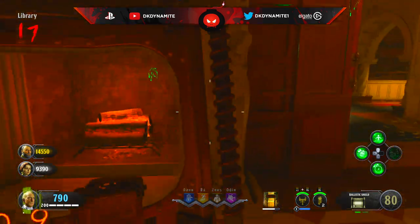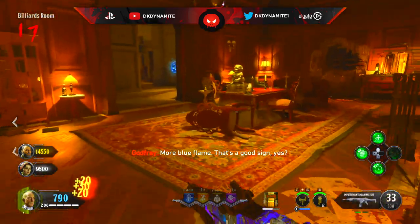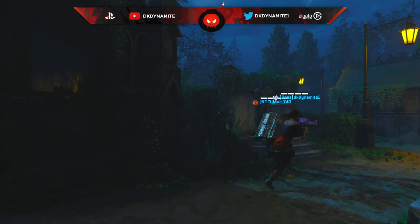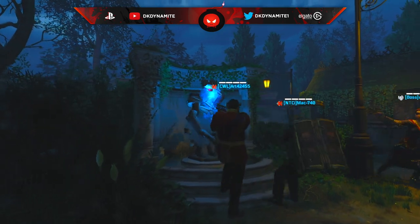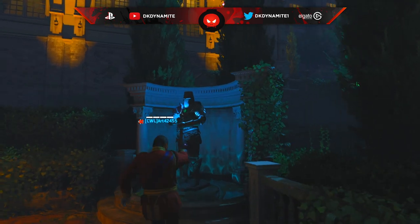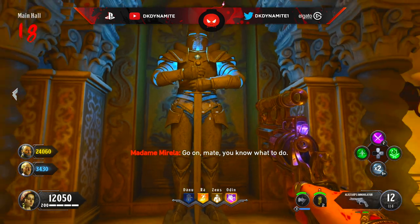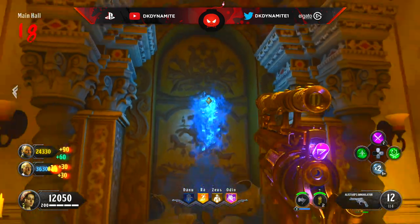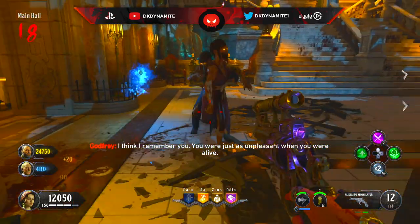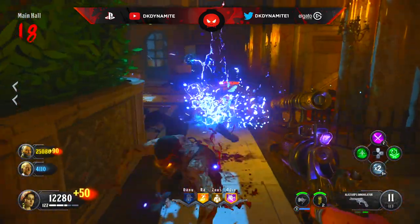I apologize if the textures look a little weird — I gathered some of this footage from theater mode from a buddy's perspective. Now that you have these three parts, you're going to want to interact with the three knights around the map: one in the main hall, one in the greenhouse, and one near the cemetery. Once you interact with these knights, crystals will spawn out of them. You have to stay close to them as they will not follow you if you run too far away, but if you escort them towards the forest they will stick right by you.